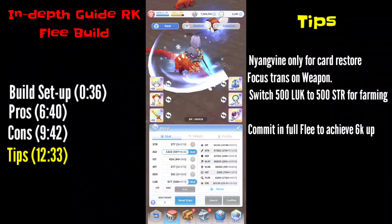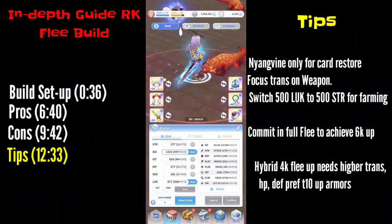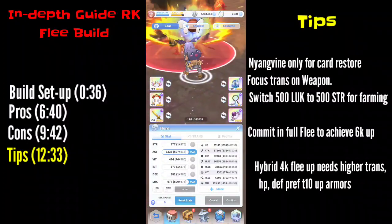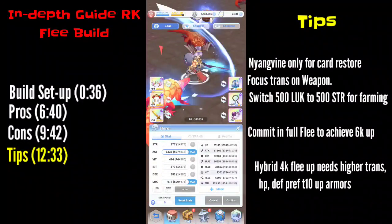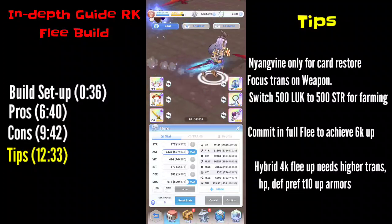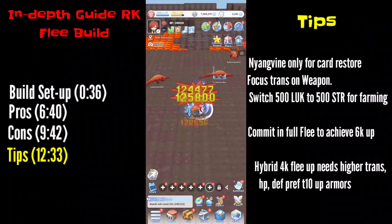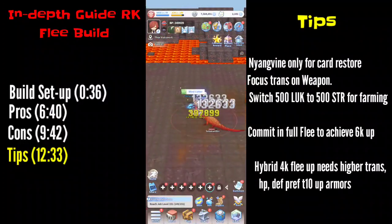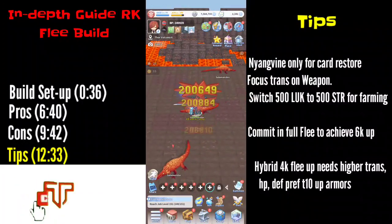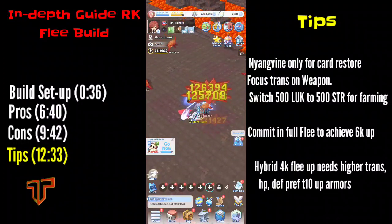If you go hybrid you need at least decent trans on your equip or higher HP to sustain. If you go flee, go all in — and there's no turning back, because the cards here, especially the Condor card, are not usable on other builds. Okay guys, that's it for this content. Hopefully you've got a good idea of how to build a high-flee character in Labyrinth. Please like, share, and subscribe for more contents. The next content will be about the PVP of this build. Thanks!